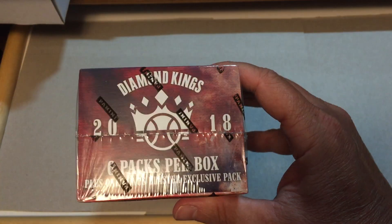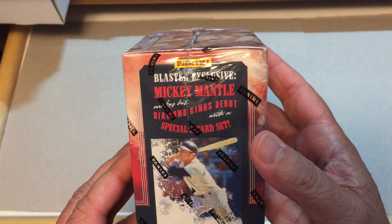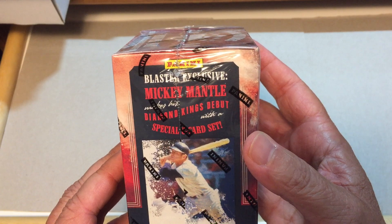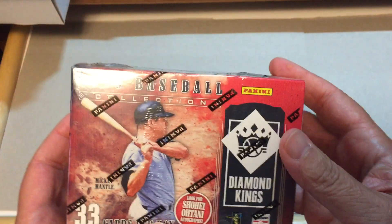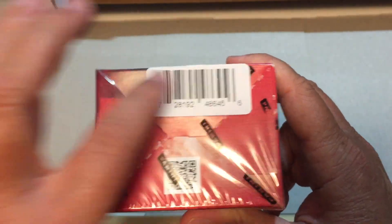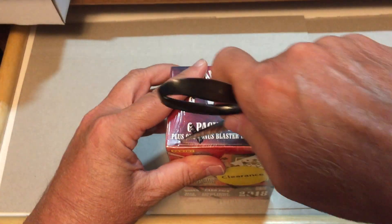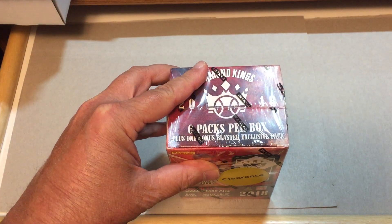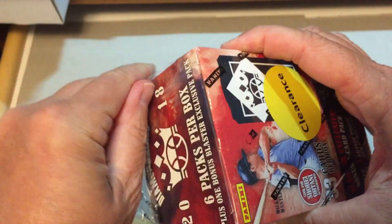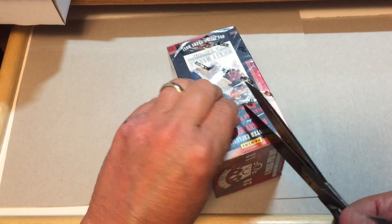It says to look for Shohei Otani autographs in this box. Here's a look at the top — six packs per box plus the one bonus Blaster exclusive pack. Here's the side with the wrapper off, and here's the Mickey Mantle special card set side. I picked this one up at Walmart — it was on clearance. Let's see what we can find. This will be the first time I've opened up a box of these. Let's see if we can get one of those exclusive autograph cards.